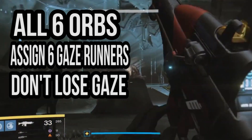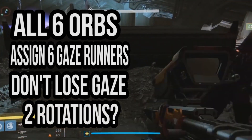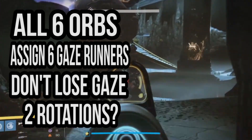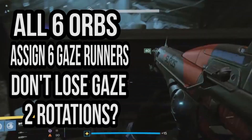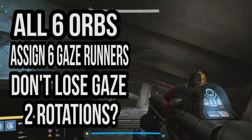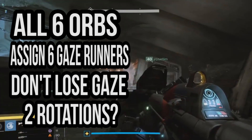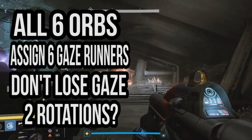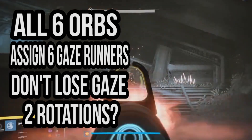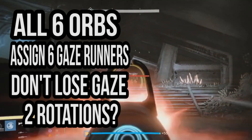You're going to want to do this for two rotations. You have to drop each of the six orbs in the first rotation, which shouldn't kill him — we couldn't do it in the first rotation, though we were pretty close. Then you go on to a second rotation when all the orbs have respawned, do the same strategy with the same gaze runners, and down him in that order until he's dead. Carry on shooting all you've got, and then you've done it. It's really simple — difficult, but simple to understand.